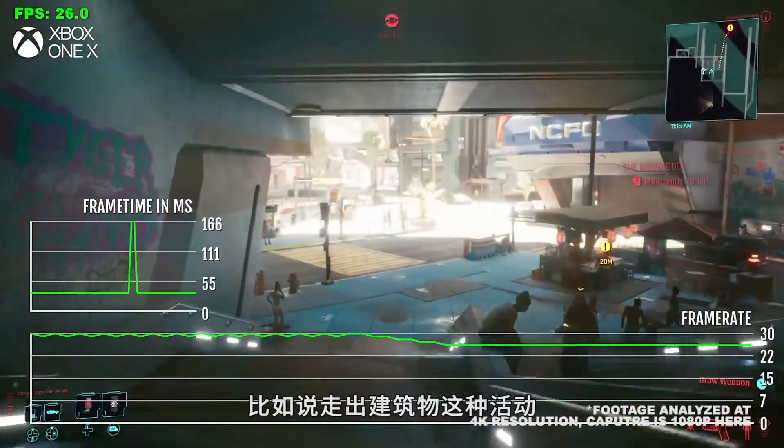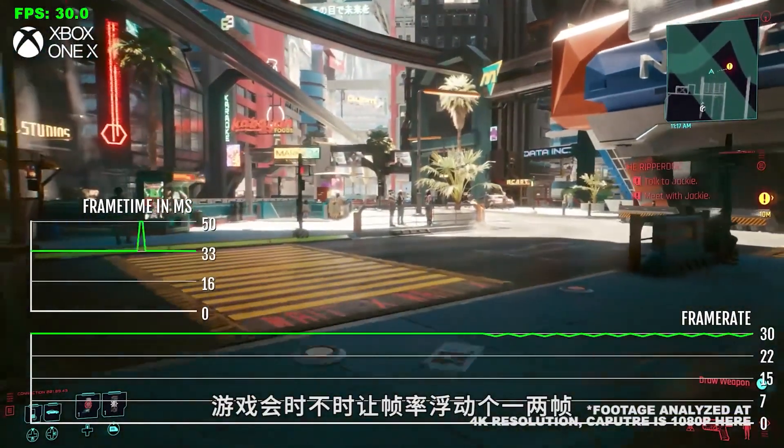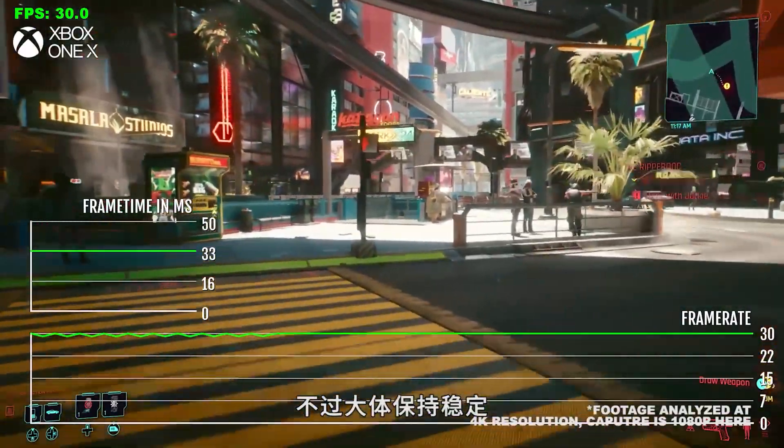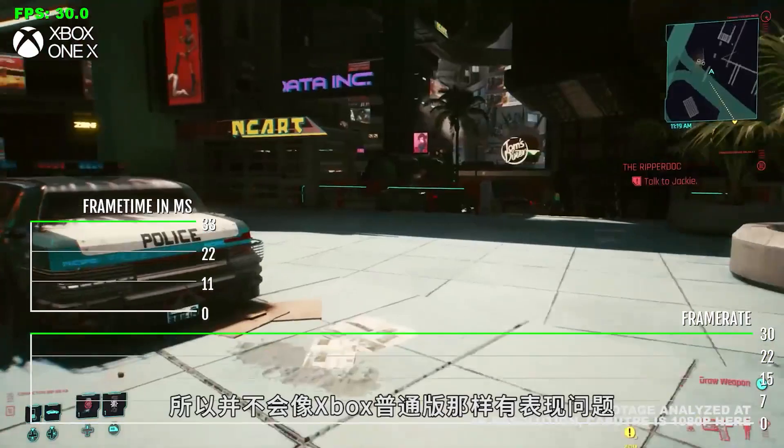On the Xbox One X, just doing something as simple as walking out the building, the game flutters to around 29 frames per second at times, but largely it stays locked—so it's not having the performance issues of the base Xbox.